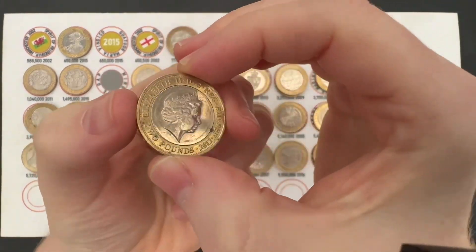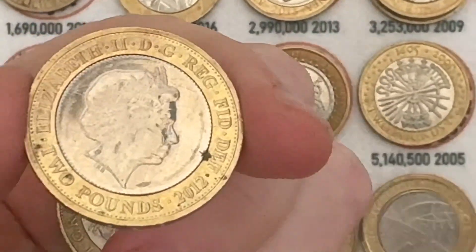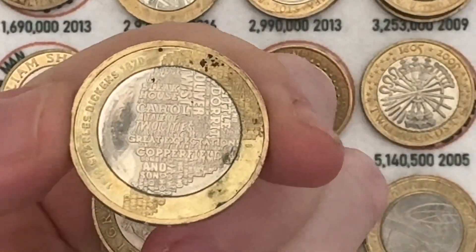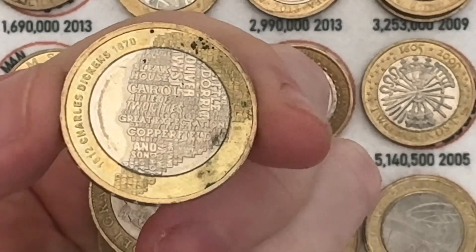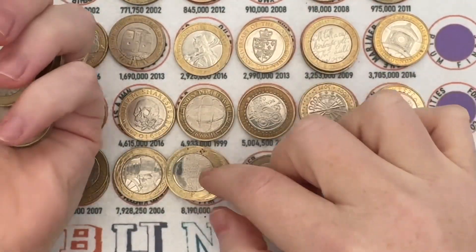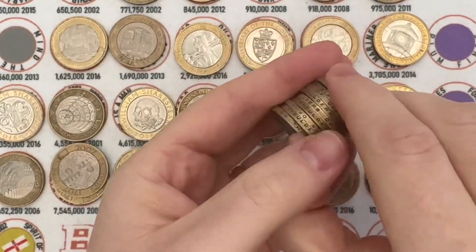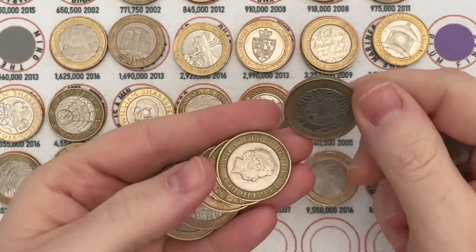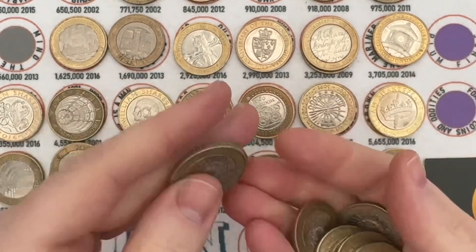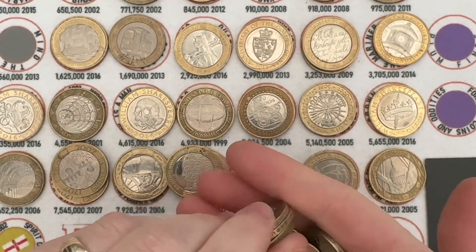Is lightning going to strike twice? You've got another 2012 on the obverse. No, it's a Charles Dickens — that's more like the standard find you're going to get. And he's in mucky condition; he will not be swapped out because I've got a lovely condition Charles Dickens which will take some beating.